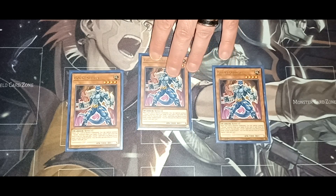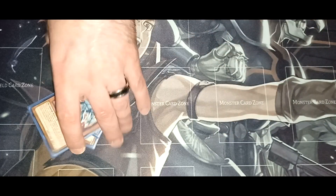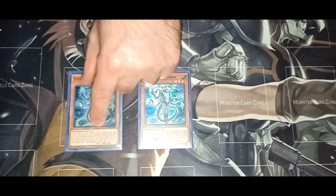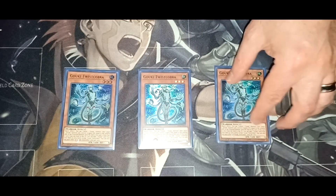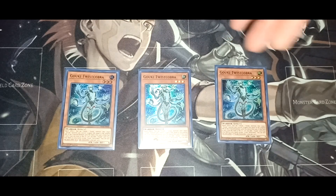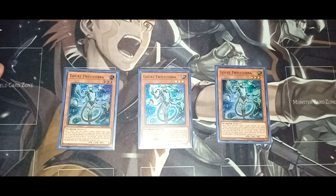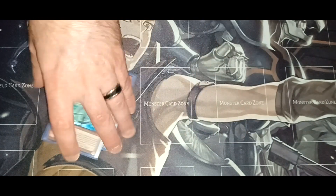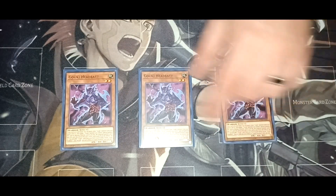This deck is still in my opinion a really good card and I will be showing you a combo with the Goki deck, so stay tuned for that. Then we're going to have three copies of Goki Twist Cobra. Twist Cobra is basically in here because he is a Goki target — he has the same graveyard effect plus an additional effect about gaining attack points when you tribute a monster. He's not all that great, but having Twist Cobra and Suprex together is good.